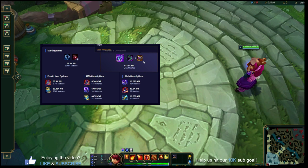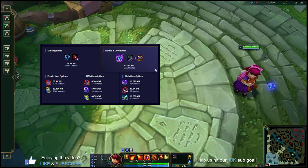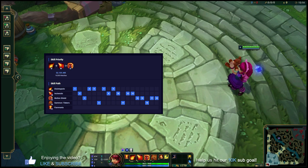You're going to get Sorcerer's Shoes for the magic penetration and move speed second, and try to round out your core with Shadowflame. It gives you more health and ability power — a good core set of items for Annie to one-shot people and also survive just a little bit to walk away after you drop your combo. If you can get these three core items by 20 minutes, you're going to be in really good position.